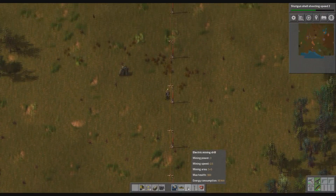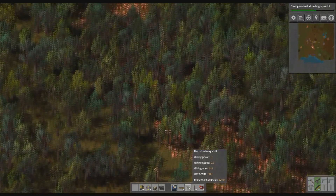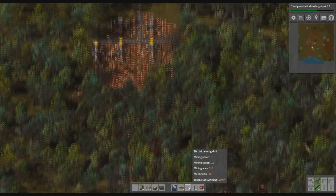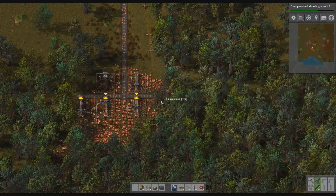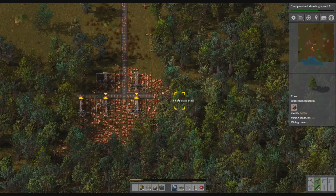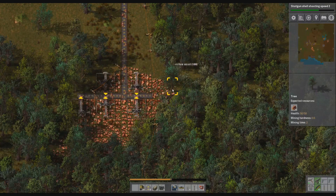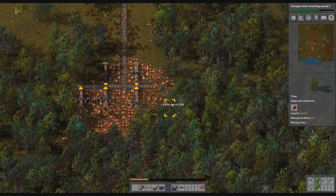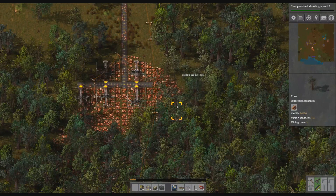There's stone in this direction. All these trees we're going to have to clear to get to this copper. We're not going to have robots in time to do it for us, it's going to have to be done manually I'm afraid. It might be worth making some steel just to make a steel tool, just to get through it that much quicker.